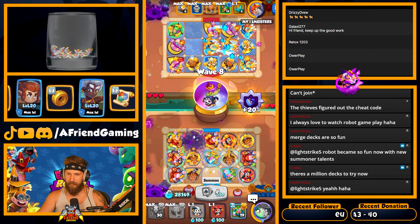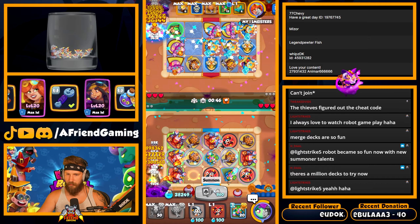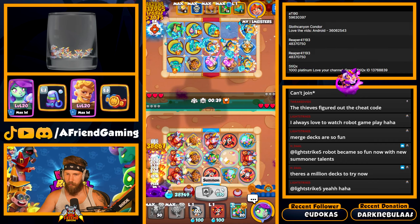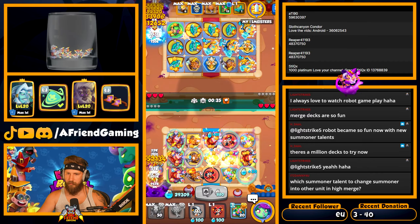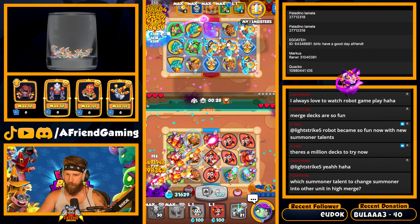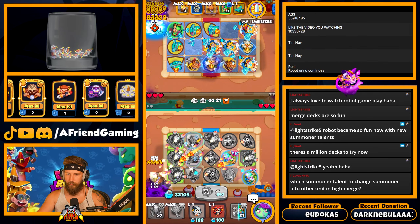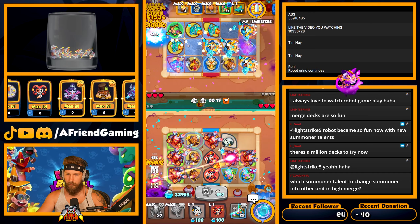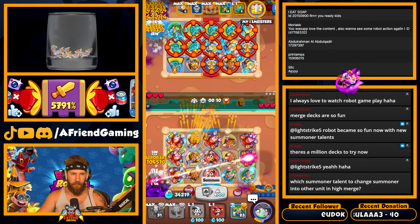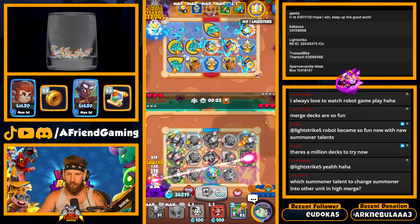This is nice, it's getting brutal for him. Oh, this gets hit down to a tier four — kind of like that. I'm gonna merge it out, we'll find some more. Oh good, tier five — kind of nice. Take this tier four out and see what happens. Try to get up to 60. Which summoner talent changes summoner into other unit? I think it's the first talent — pretty sure, yeah, it is.